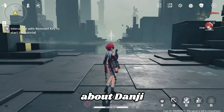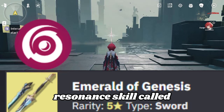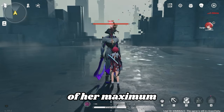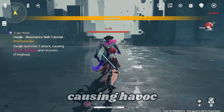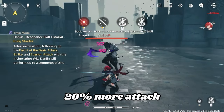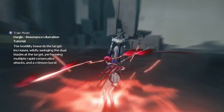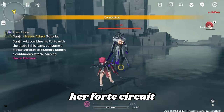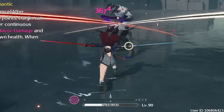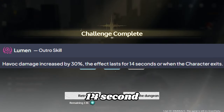Now let's talk about Donji. Donji is a main DPS that uses a sword and her element is Havoc. Donji's Resonance skill, called Incinerating Will, will consume her HP by 3% of her maximum HP and she will launch one attack causing Havoc damage. When the enemy is marked by her skill, it will do 20% more attack. Her Resonance Liberation will do a chain of swing attacks on the enemy, dealing a lot of damage. Her Forte Circuit, when using heavy attack, will regenerate a bit of her HP. Her Ultra skill, named Lumen, increases Havoc damage by 30% for 14 seconds.